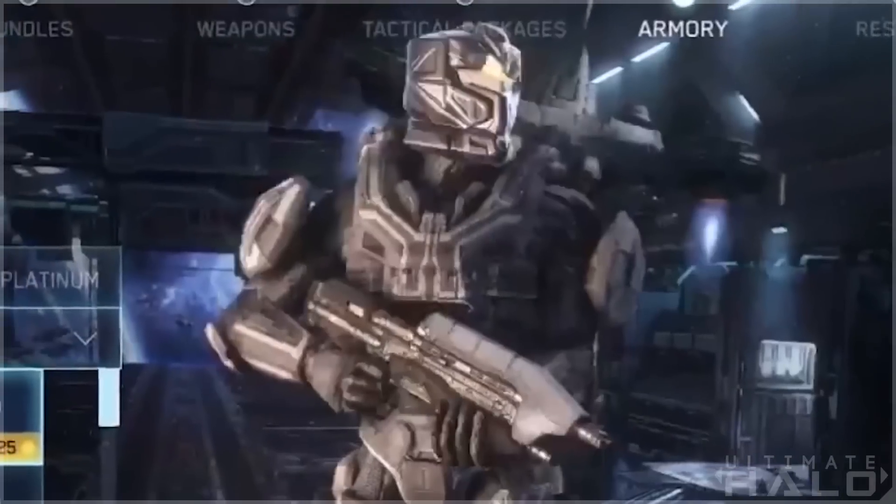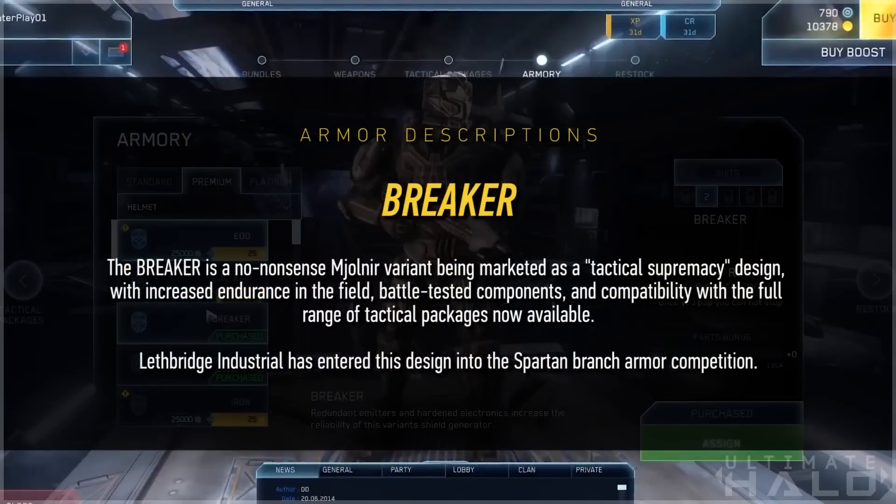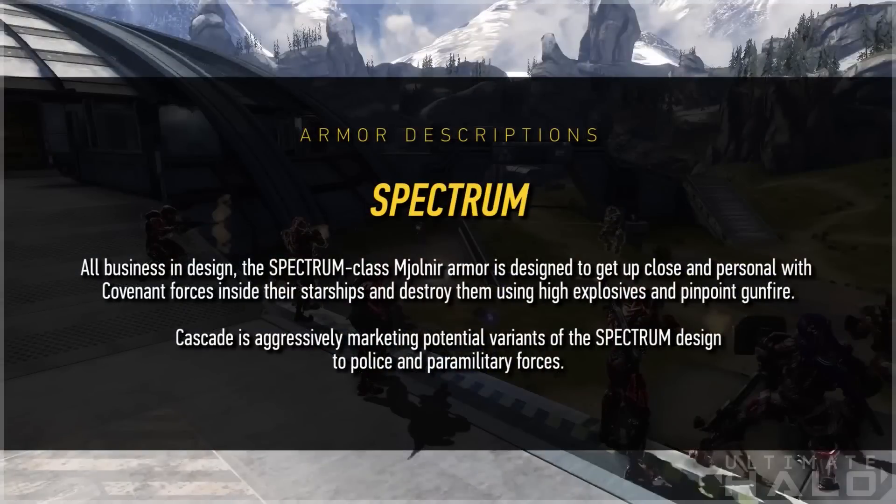On with the list. Breaker: the Breaker is a no-nonsense Mjolnir variant being marketed as a tactical supremacy design, with increased endurance in the field, battle-tested components, and compatibility with the full range of tactical packages now available. Lethbridge Industrial has entered this design into the Spartan Branch armor competition. Spectrum: all business in design, the Spectrum-class Mjolnir armor is designed to get up close and personal with Covenant forces inside their starships and destroy them using high-explosive and pinpoint gunfire. Cascade is aggressively marketing potential variants of the Spectrum design to police and paramilitary forces.